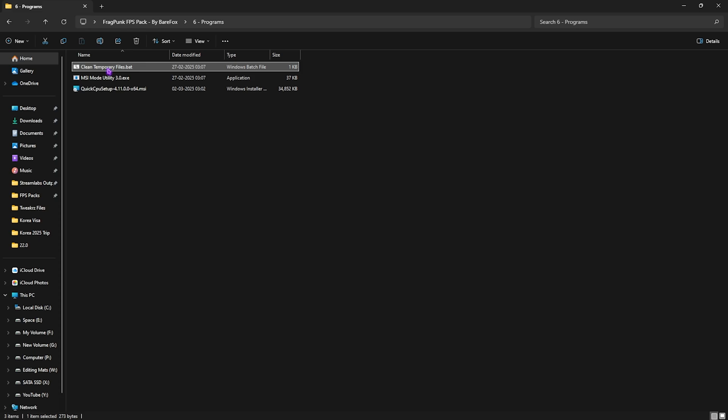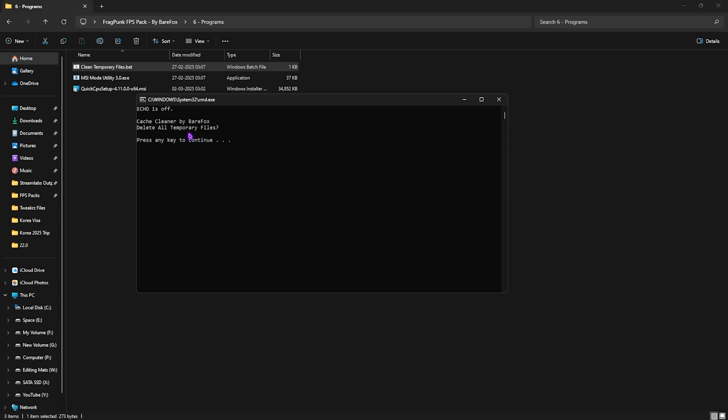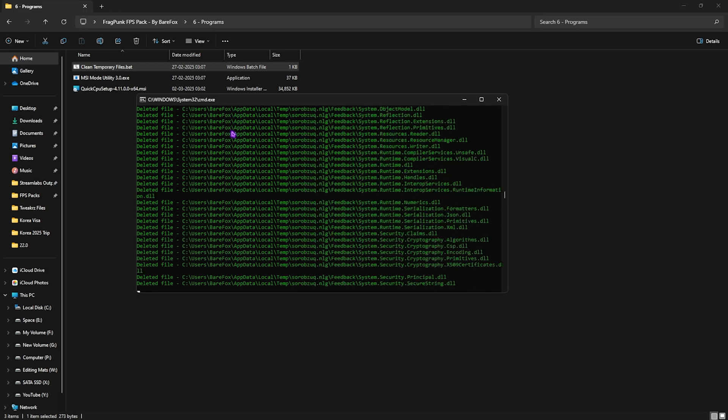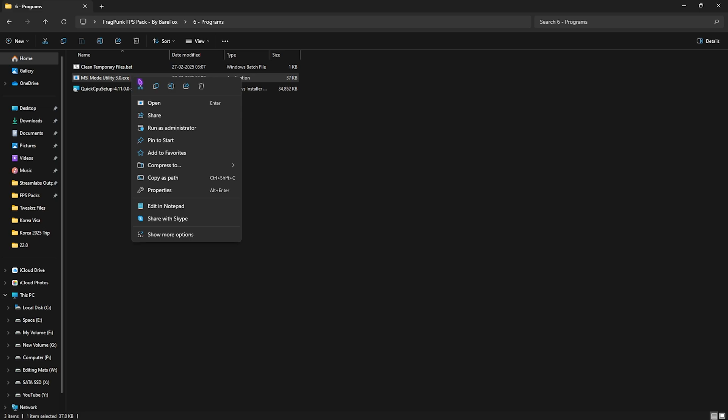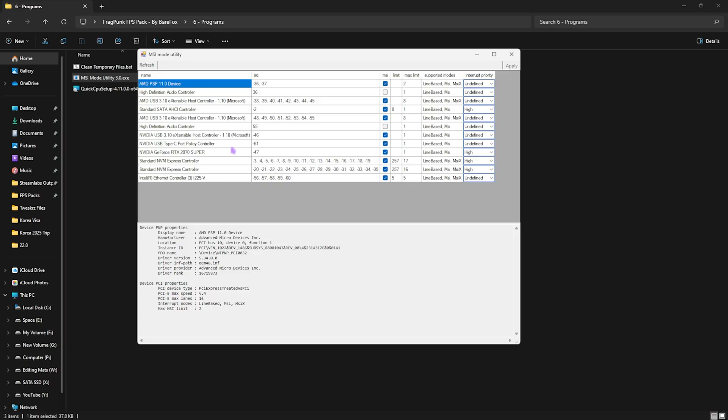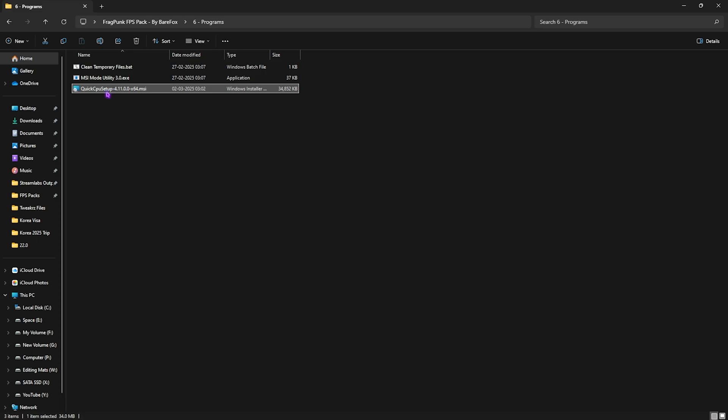The last folder is Useful Programs, which contains three programs. First, 'Clean Temporary Files' — right-click as administrator and a command prompt will open asking you to delete all temporary files. Simply press any key and it will clear all cache files from your PC, improving your drive's performance. Second, 'MSI Mode Utility 3.0' — right-click as administrator. This software focuses on your graphics card and improves its performance without overclocking it. Find your graphics card, ensure the MSI button next to it is checked, set Interrupt Priority to High, and click Apply.